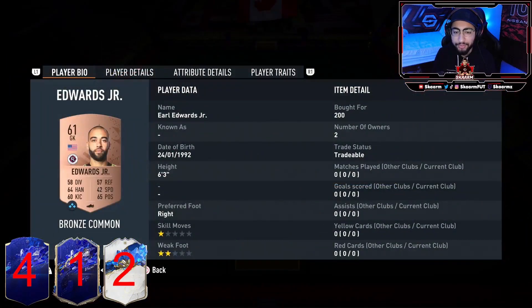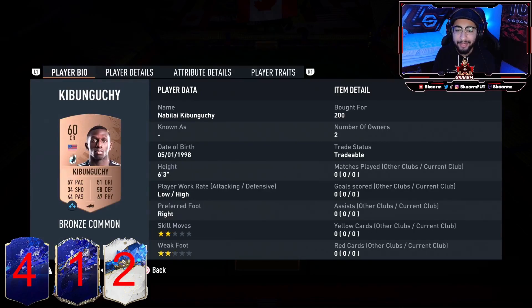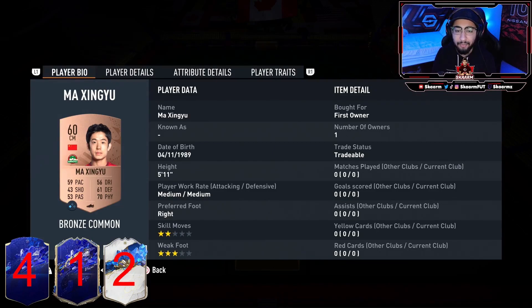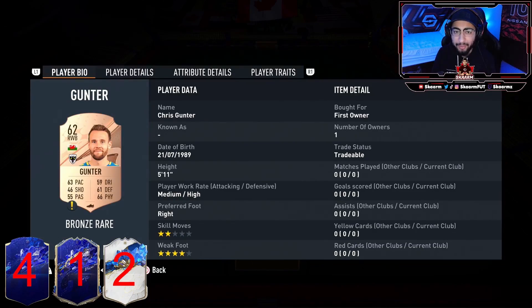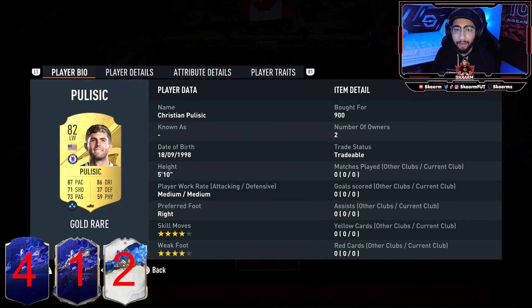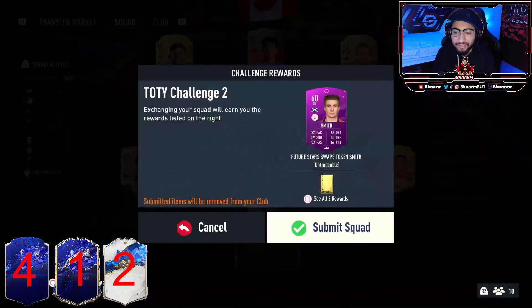In goal we have Earl Edwards Jr. At right back it's Serginio Dest, right center back is Kombon Gucci, left center back is Castellanos, and left back is Guideri. At CDM it's Tyler Adams, right center mid is Ma Jing You, left center mid is Weston McKinney, and at right wing it's any rare bronze card — I used Chris Gunter. At striker it's Chen Long, and at left wing it's the LeBron James of soccer, also known as Christian Pulisic.